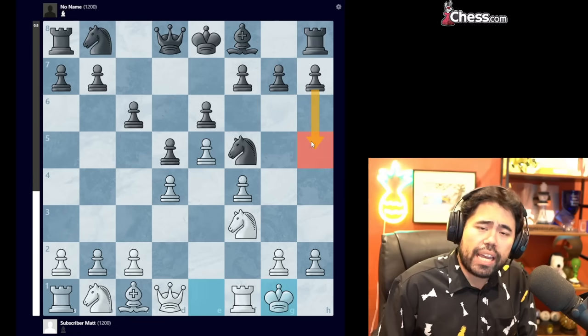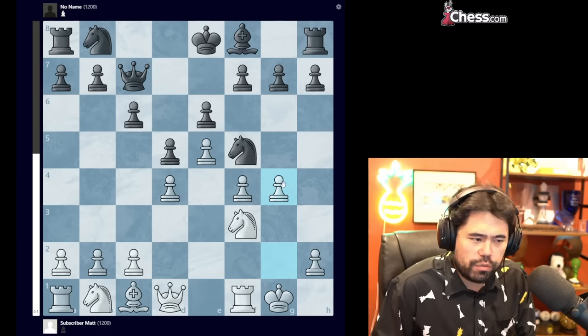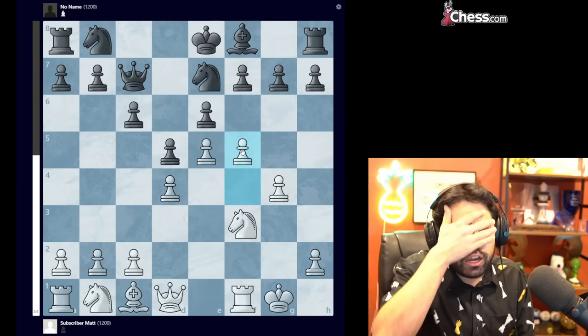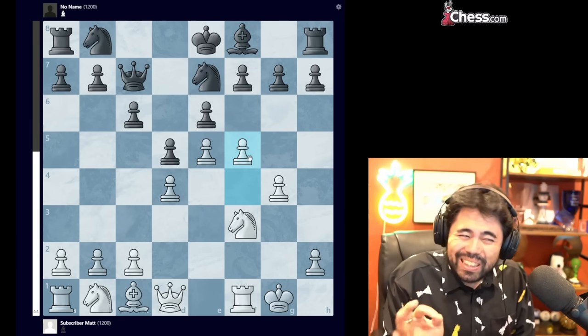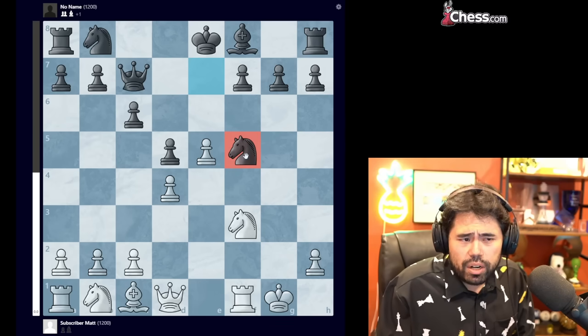So black should play h5 here, but instead plays queen c7. Subscriber Matt plays g4 — excellent move — kicking the knight out of f5. Knight e7 is played, and now he plays the tricky move f5. Now, f5 itself is a completely reasonable move.